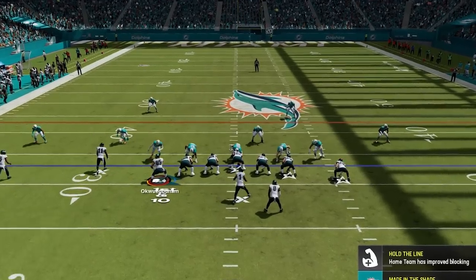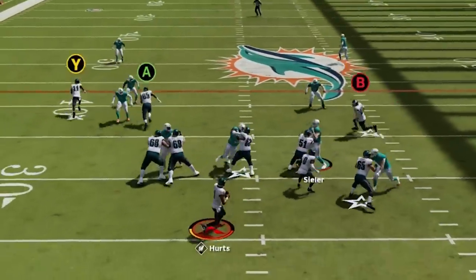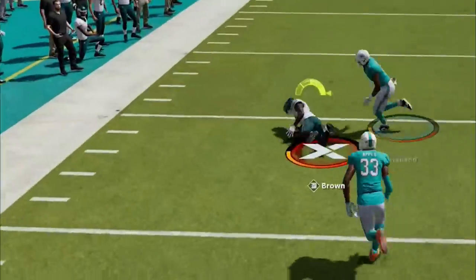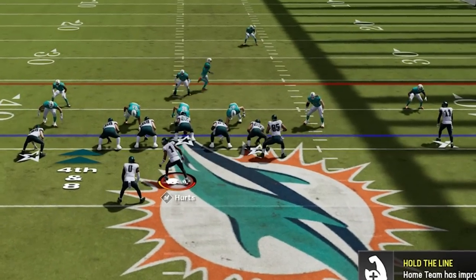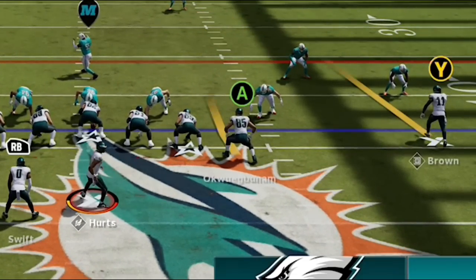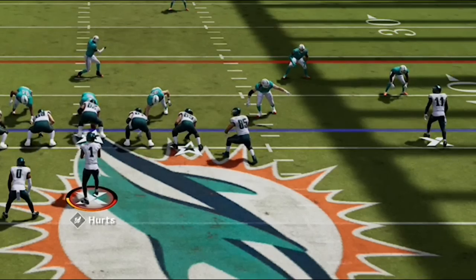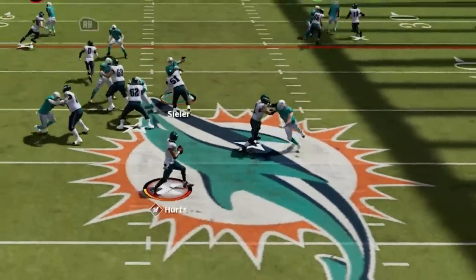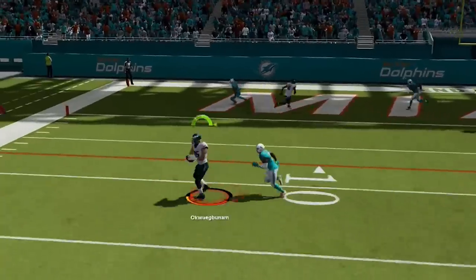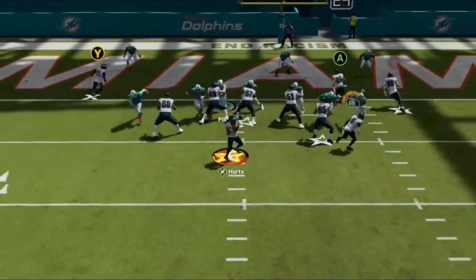Back on offense my opponent is switching up his coverages as well, making it very difficult to read, but I catch him in a cover 2 and get a big play over the top. Before he gets me to another fourth and long from midfield that I have to go for — since he has been running a lot of man coverages I choose the PA double post one more time, only this time I motion across the tight end and now he runs away from his man defender, getting open by a mile to keep the drive alive. From here I hit the drag once again to get down to the one before hitting the running back underneath to tie the game.